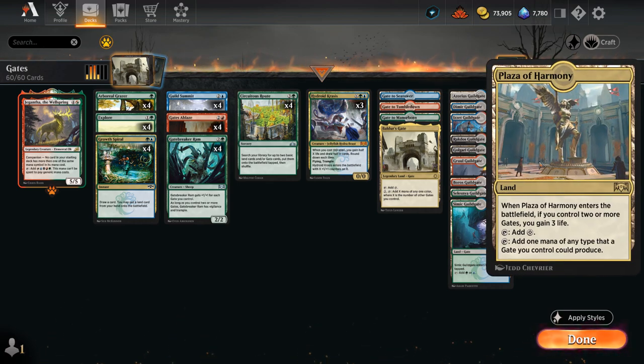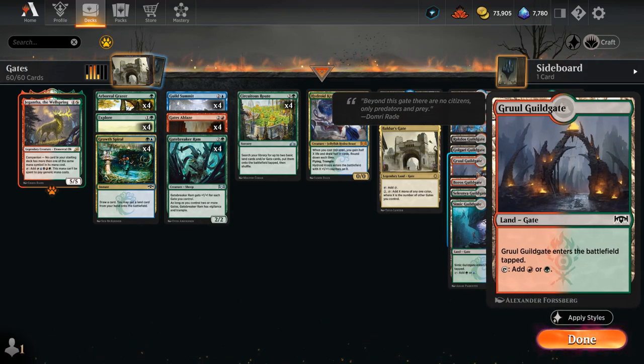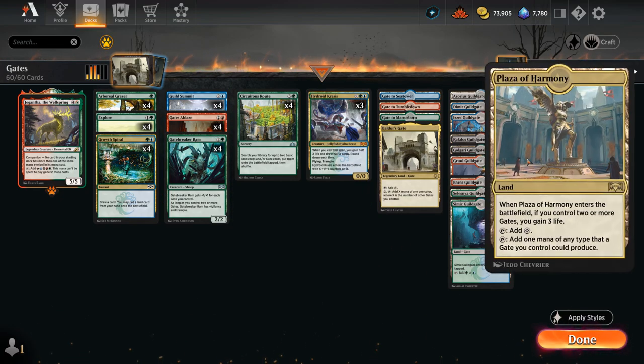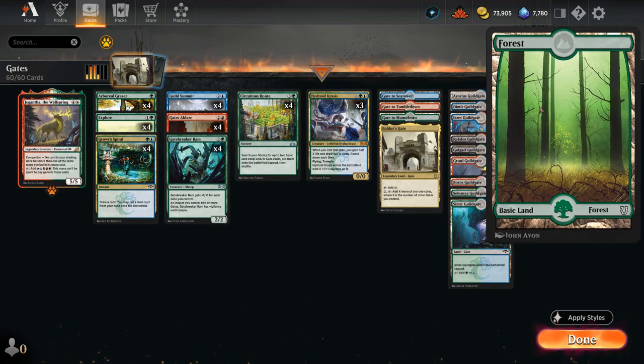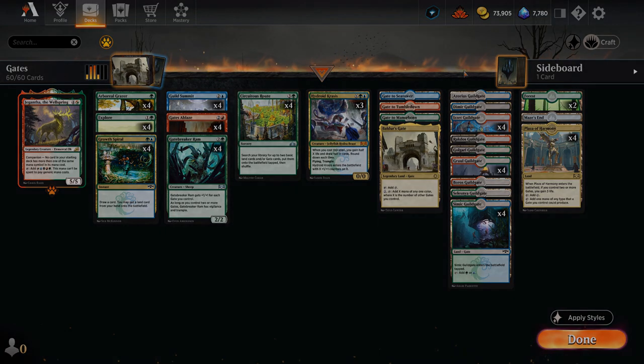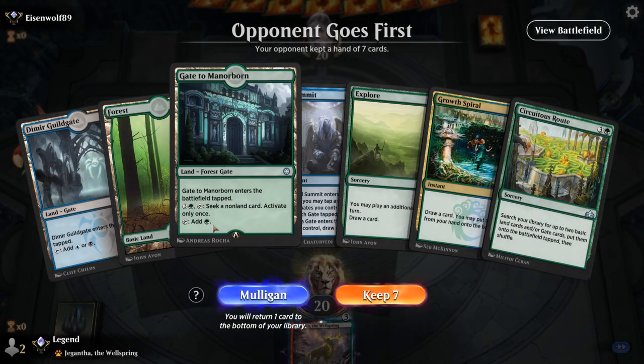We also have four copies of Plaza of Harmony as another land that comes into play untapped, gaining three life — useful against aggro — and makes one mana of any color that a gate we control could produce. It doesn't really fix our mana until we already have the required color in play, but it can help. For example, if we're missing red mana we can still play a tapped red Guild Gate and then Plaza will make the red mana needed to immediately cast Gates Ablaze. We also have a couple basics in case we need them for Field of Ruin. Now let's jump into some games.